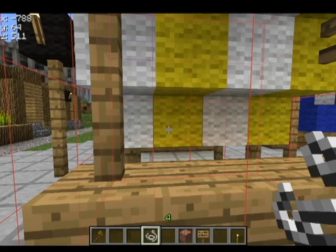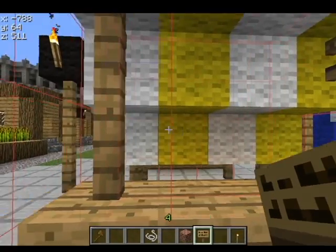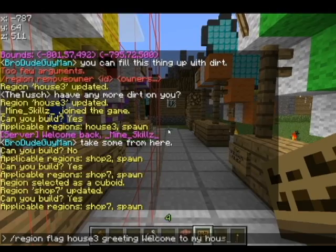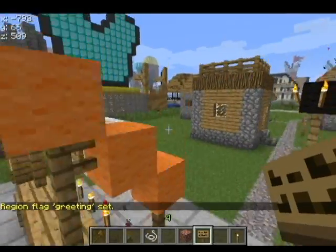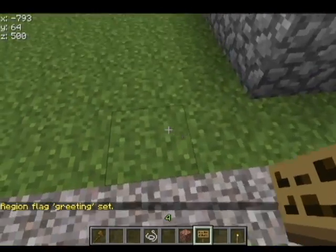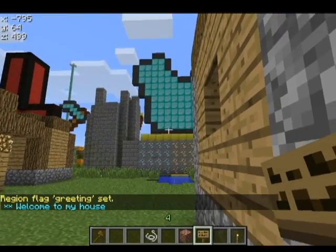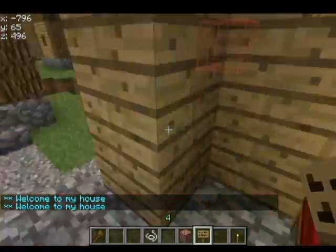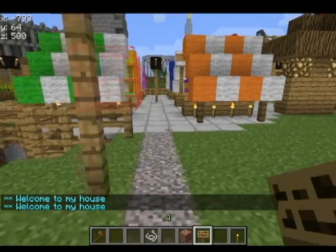So that is it for setting up regions. For flags, you do slash region flag — you could add a greeting to one. I did house three over there, so slash region flag house three greeting and 'welcome to my house.' Greeting set — so when I run over there, as soon as I enter that border it's going to pop up 'welcome to my house.' You can set a farewell greeting when you leave too. Just look up the flags, it's pretty cool — a little something extra.